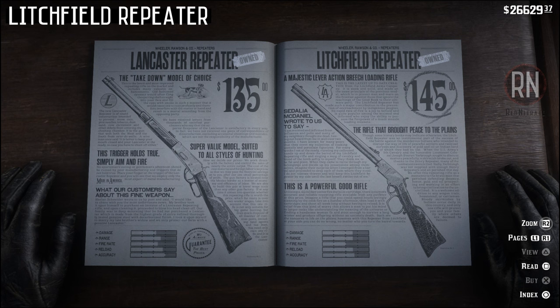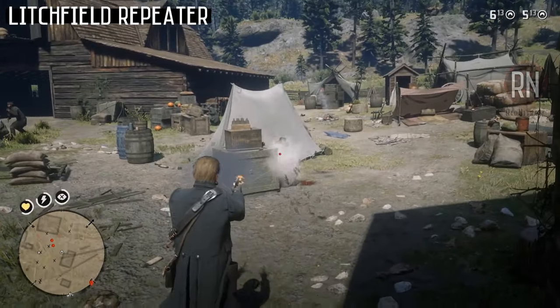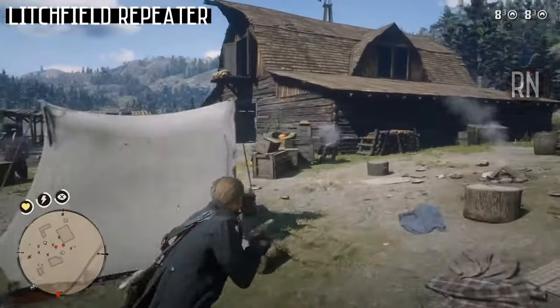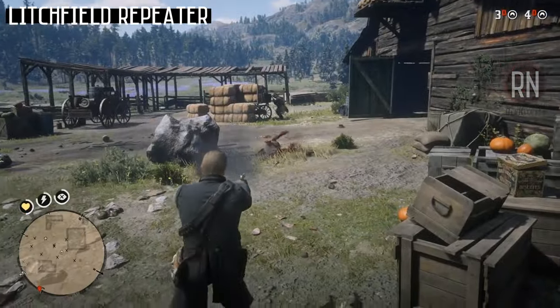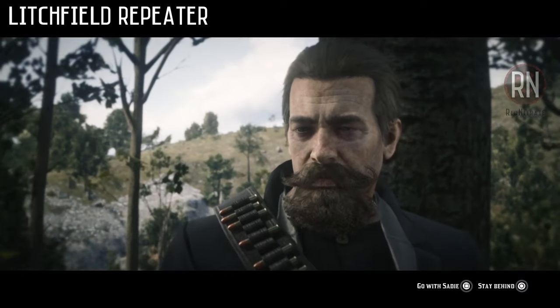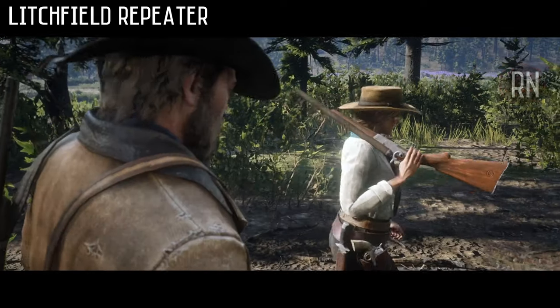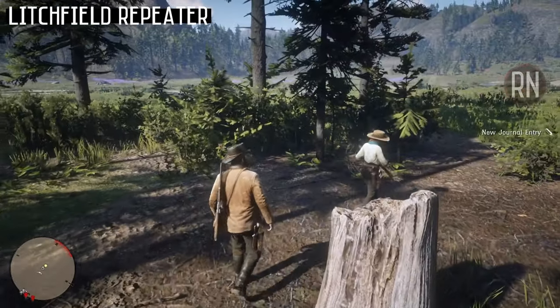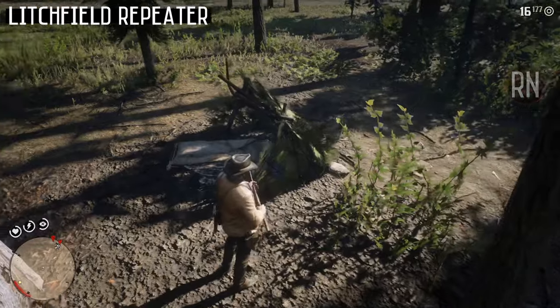Under normal circumstances, you can purchase it from select gunsmiths late in Chapter 6 for around $145. But if you want to save your money, be sure to wait just a few missions longer until you get up to Mrs. Sadie Adler Widow Part 1. That's the one where you storm Hanging Dog Ranch and take out almost every remaining O'Driscoll left on the face of the planet. It's a truly brutal firefight and one of my favourite missions in the game. You can actually claim a free Lichfield Repeater before you attack the ranch. After speaking to Sadie at camp when triggering the mission, you'll be given the option to either travel with her or go by yourself. Either way, once you arrive at the mission marker, you'll go over a few plans with Sadie before eventually making your approach on the property. But before you do, you're going to want to double back towards the small campsite behind you, where shining in the sun will be a brand new Lichfield for you to claim for your very own.